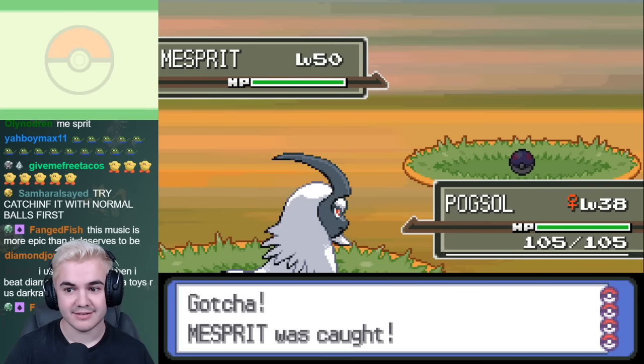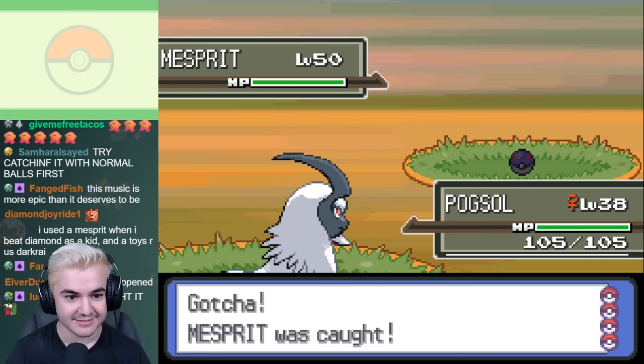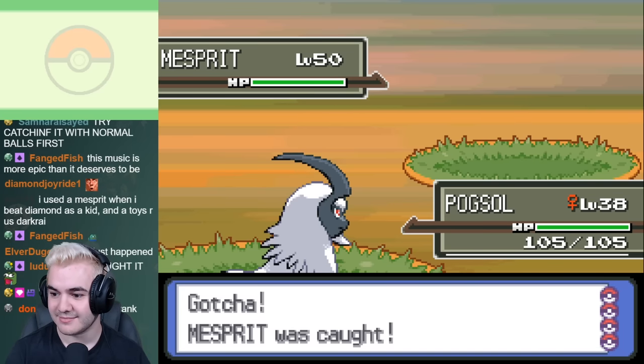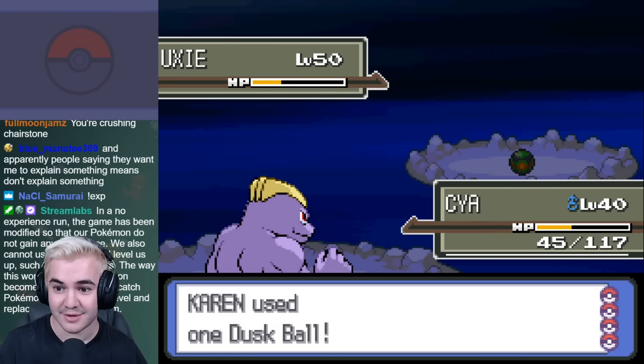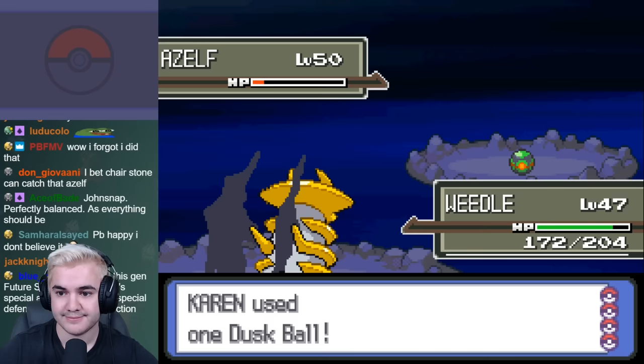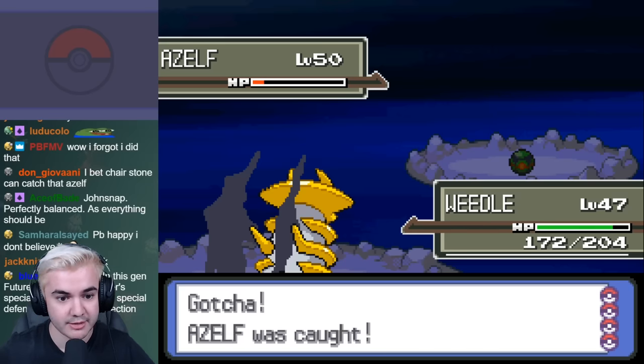Although they are all the same type and they'll have multiple weaknesses, they're the highest level encounters that we can get aside from surfing on the water, and they can learn an absurd amount of moves to cover any type that I face. After grabbing a ton of Dusk Balls, I went to Lake Acuity to catch Uxie, and Lake Valor to catch Azelf, which gives us an extremely busted team to take on the final Gym.